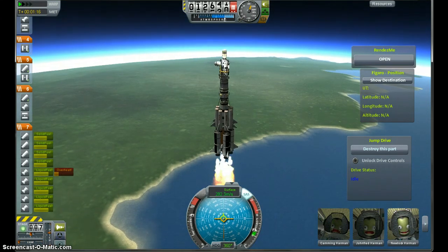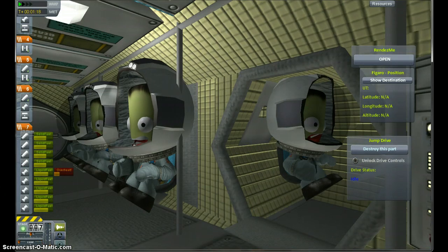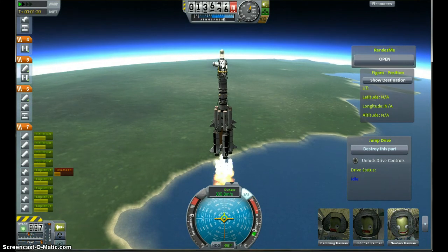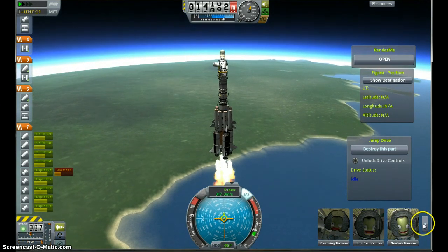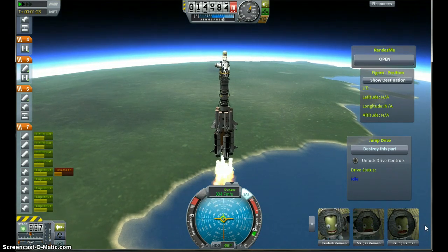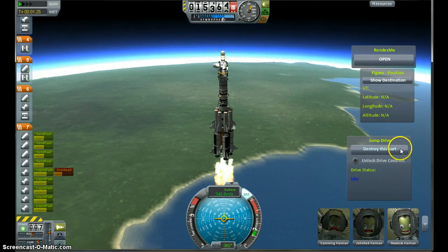The guys inside are freaking out — check it out, look at them. They're like, 'Oh my god, this guy's going to kill us!' There's like nine guys in there, man. Three there, three more — they're absolutely terrified. Except for the middle one. And three others. So I'll have a dozen guys on the moon soon.